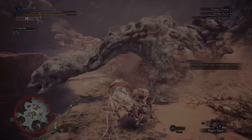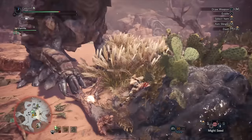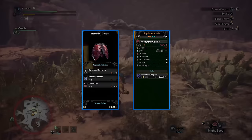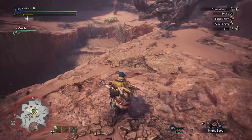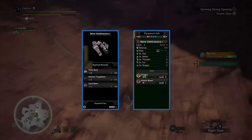Baroth's Vambraces Beta Plus are also a nice pickup for Marathon Runner and decoration slots — the alpha version has Guard, which you'll get no use out of with a hammer, so build the beta version. The Hornitor Coil Beta Plus is also a nice piece of gear for Weakness Exploit. Stacking more affinity once you've hit positive doesn't feel very impactful unless you're going for a lot of critical synergy skills, but it's a decent pickup and an easy build. Just like in high rank, the Bone Vambraces Alpha Plus are a nice pickup for Slugger and attack bonuses.